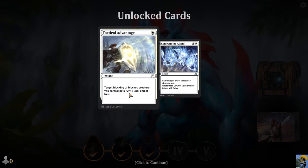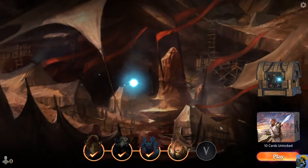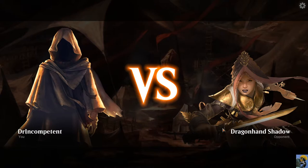It's a consideration that people have to have. So we can pump up someone plus two plus two temporarily, or this is a cool spell — it's very expensive, but if someone is attacking me with a creature, I can create three 1-1 white spirit creature tokens with flying, and those are permanent. So that's fun. We got the dragon hand shadow — she looks tough.